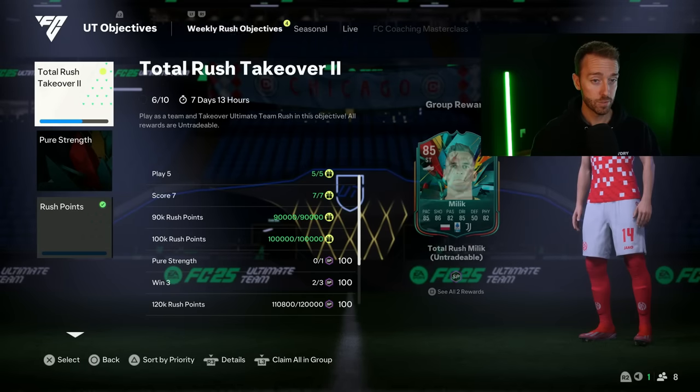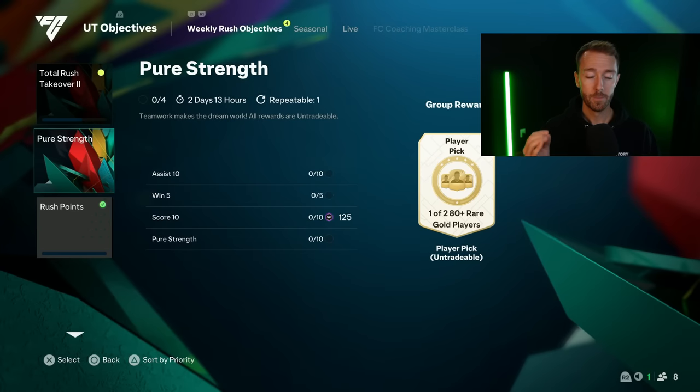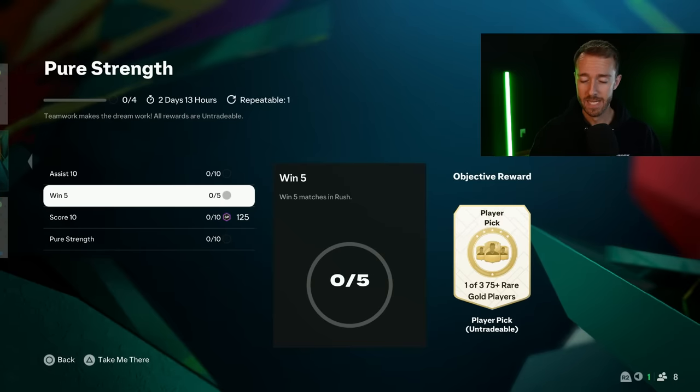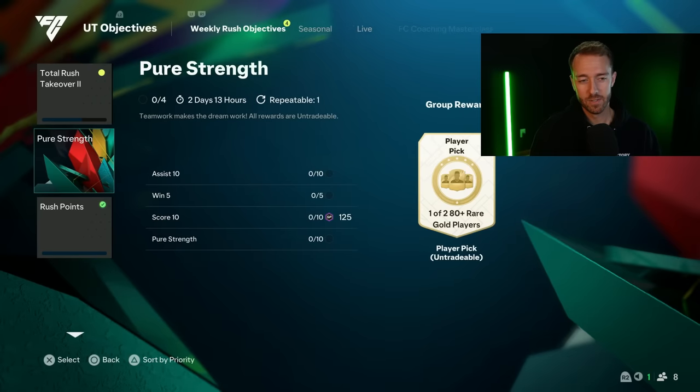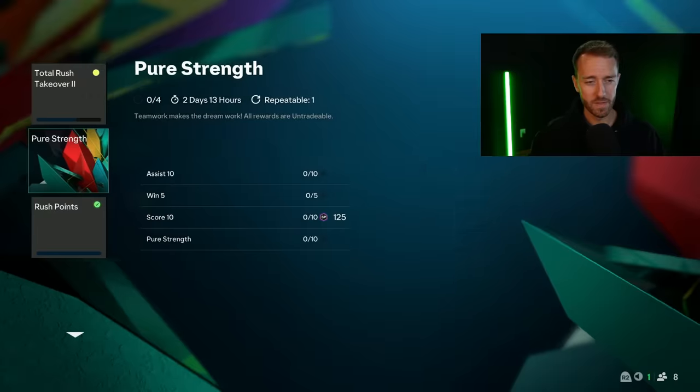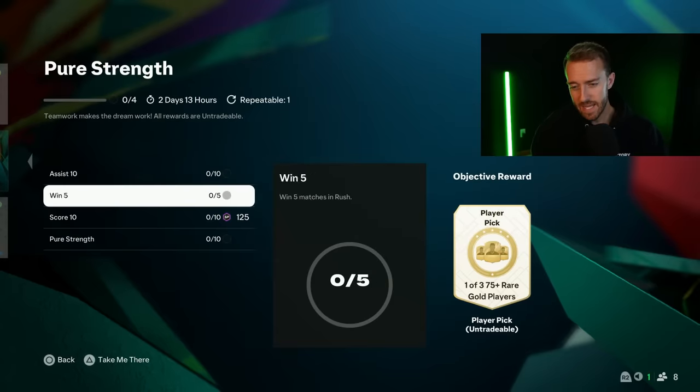Moving on to the rest of the content, we did have as expected a new Rush mode — Pure Strength. It's 77 physical and 77 defending minimum to get into that Rush mode, which is kind of fun. It's kind of similar to the max 80 pace one, or more like the center back one where you have to use more defensive type players to try to score goals.